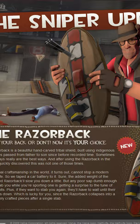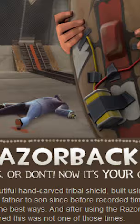On the third day of the Sniper vs. Spy Update, where the Razorback was introduced, the Dead Ringer can be seen in the Dead Spy's hand, despite the fact that it wouldn't officially be announced until the next day.